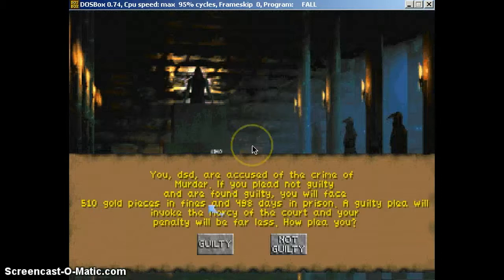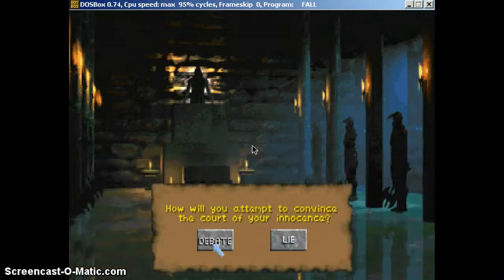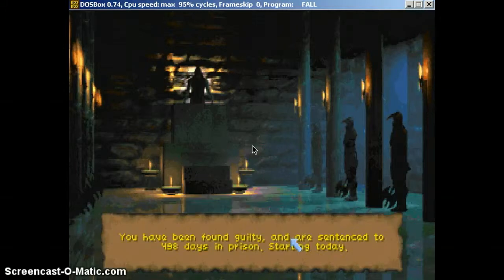So you're going to get a fine and days in prison. You can try to plead not guilty, and you probably want to save before the guards come after you, so you can keep replaying to find out what to do to escape. You can either take the chance and plead not guilty — debate or lie — or you can just plead guilty and take it. Sometimes if you lie, they'll let you go.